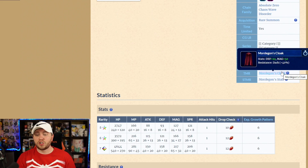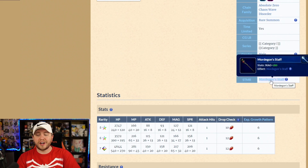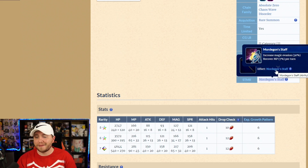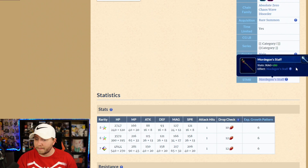Mordegon's Cloak: Defense 22, Magic 50, Dark 40%. A great accessory for magic damage dealers with that Dark 40% bonus, but nothing I'd go out of my way for — I wouldn't be prisming this from the TMR Moogle. His staff, Mordegon's Staff, is a rod with Magic 180, increases Magic Evasion 30%, and recovers MP 7% per turn. The MP recovery and magic evasion are nice, but nothing too crazy to chase after — definitely not trying to get four of them.